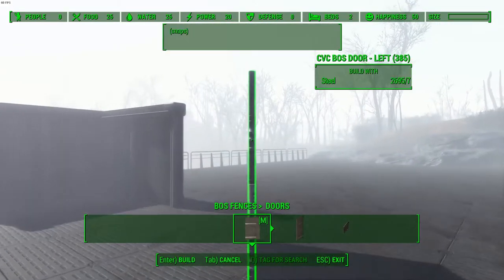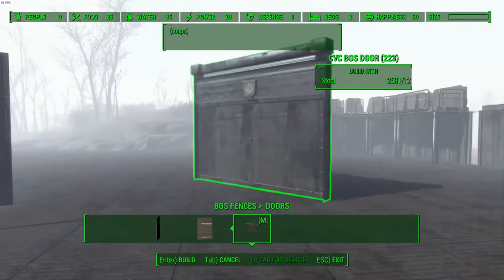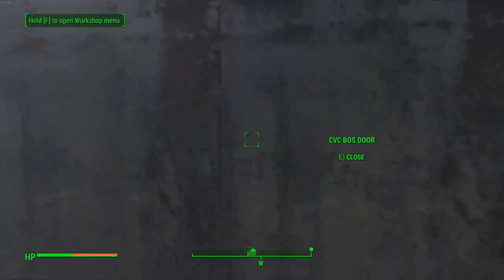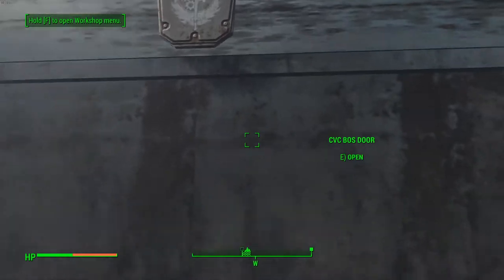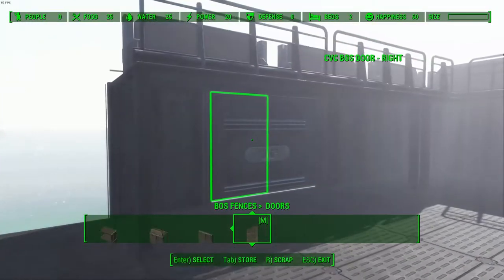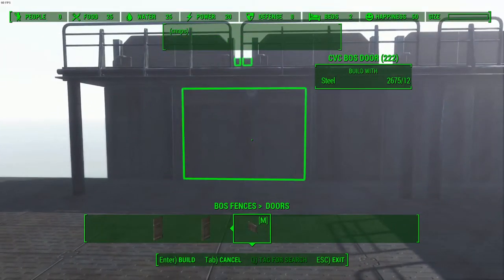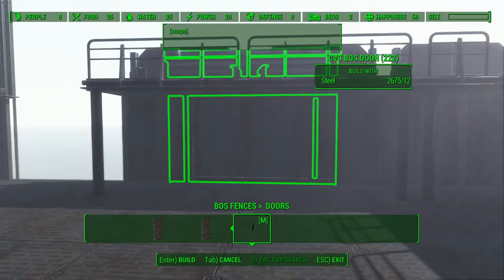Finally for doors, we have the left door, right door, and the big door. The big door opens vertically, which is very nice, and it also snaps into the wall section. It's a little finicky but it does snap in correctly.